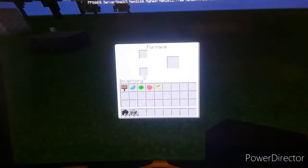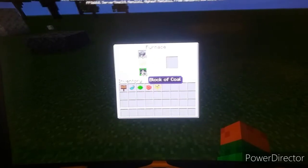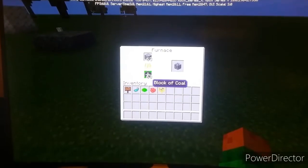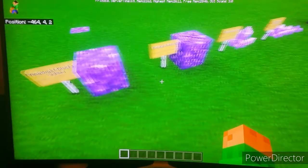Let me show you how smooth basalt is smelted. You couldn't do this in 1.16 — this is only added in 1.17. And there you go — the output is smooth basalt. You can get smooth basalt not only from amethyst geodes but also by smelting regular basalt in a furnace.